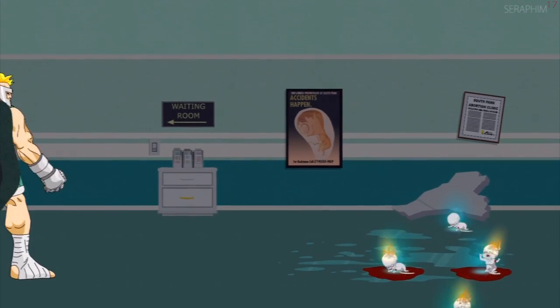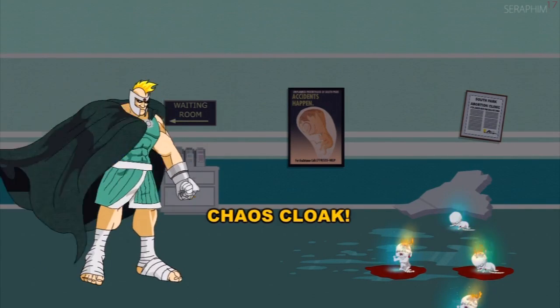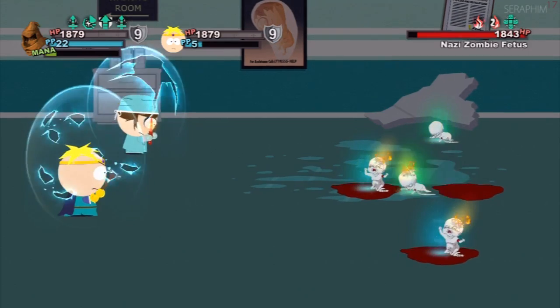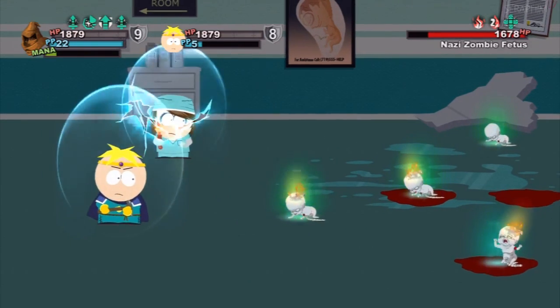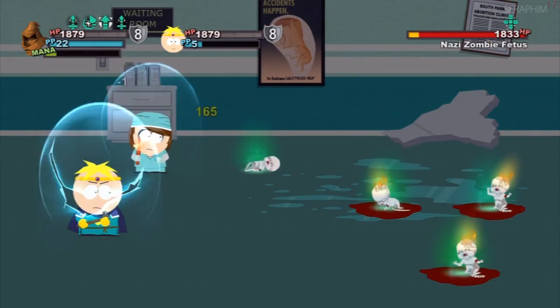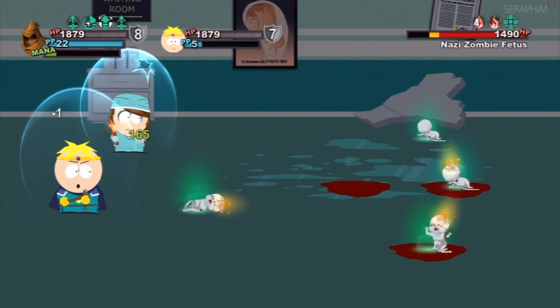Here comes Professor Chaos again. If you've never used this move, it spins a wheel and you pick what you want. The move he just did is probably the most useful move in the game, because the shield it provides is so powerful and there's only certain equipment that gives you a shield.